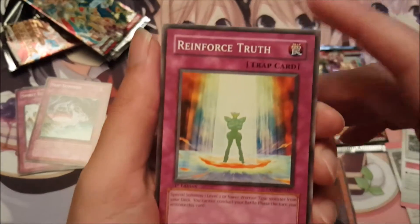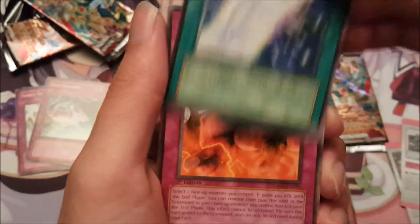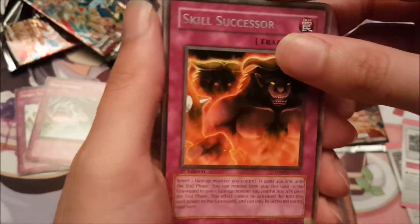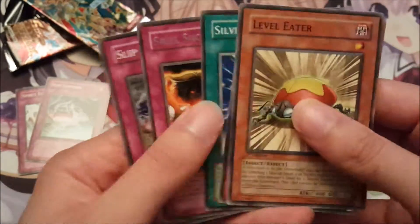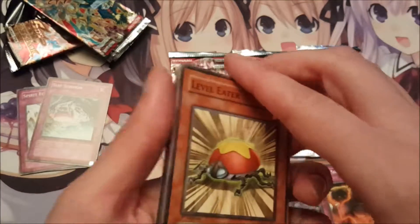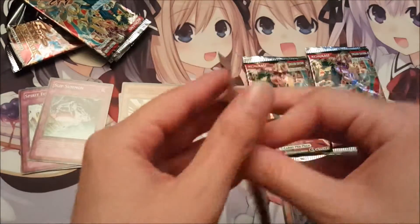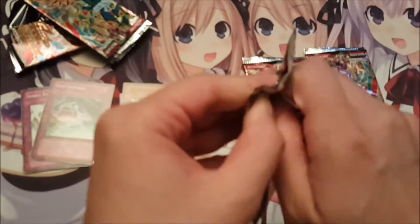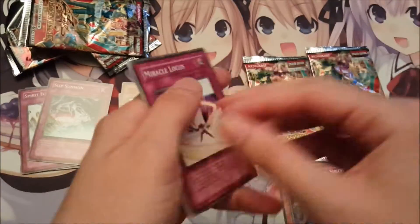There's our other little strategy card. And for this pack, we have Reinforced Truth, Silver Wing, Skill Successor for the rare, Slip Summon, and Level Eater. Level Eater is actually a really good card, which is used in a lot of Quasar decks. I don't think Effective Eater comes in this Yusei pack — I think that comes in like Yusei pack 3 or something.